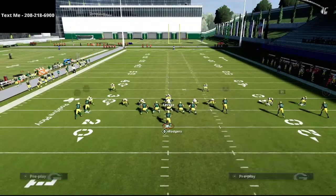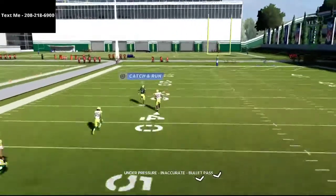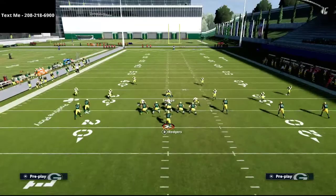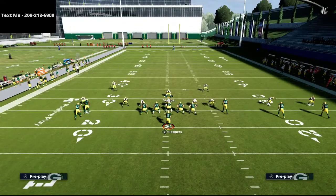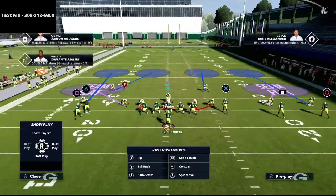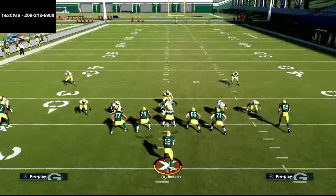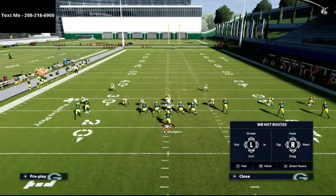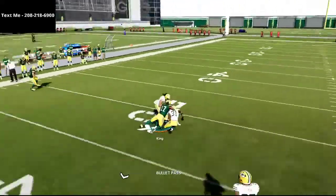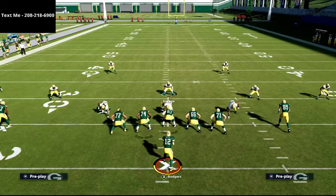If I try to run that same coverage beater now, you'll see it's defended a lot better — the triangle receiver is in a much better position to be played on. This is something I don't think people realize is super effective, but it's really valuable. When you create this coverage from scratch using hot routes, it makes the match rules play more consistently and better. He's sitting right on it and can easily intercept that pass.